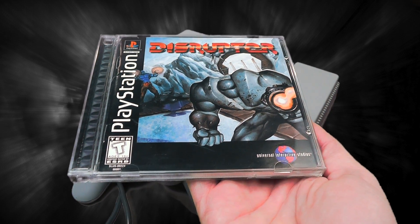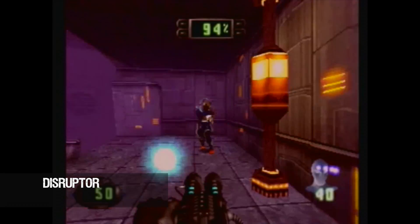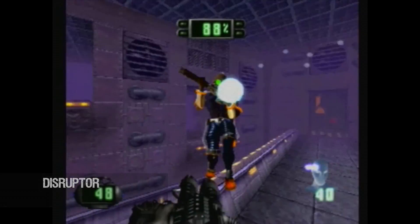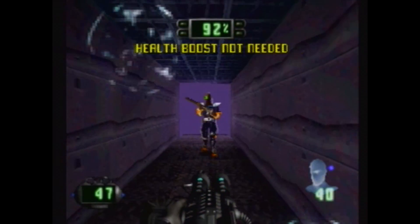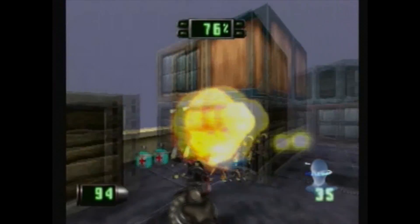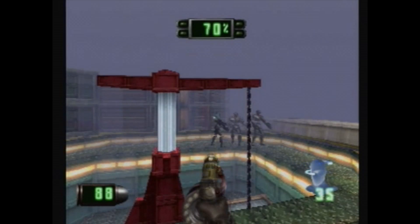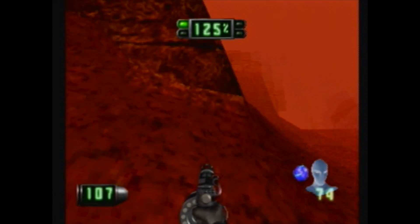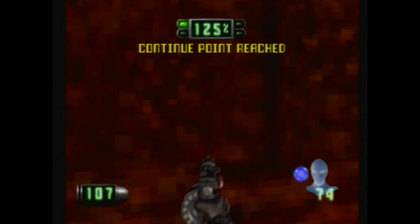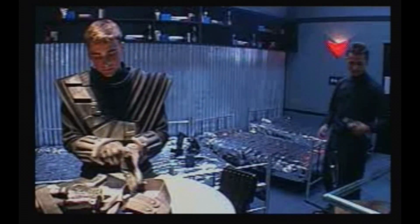From developer Insomniac, the creator of the awesome Ratchet & Clank series, comes a surprisingly well-made first-person shooter called Disruptor. It has 13 unique sci-fi levels, 20 different enemies, 9 guns, and psionic mind weapons. I think the most standout feature is just the rock-solid frame rate. There is a lot of fog and pop-in, but it plays surprisingly well. But most importantly, this game has some of the worst — and I mean the worst — full motion video. It's so bad, it's funny.